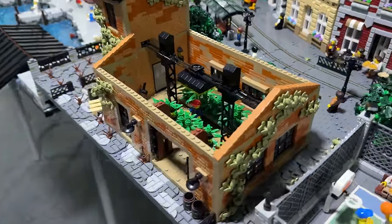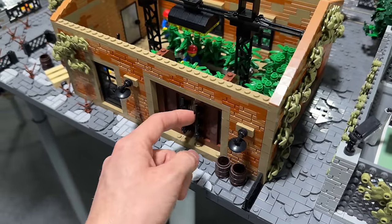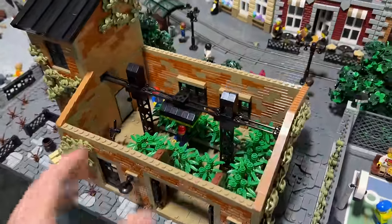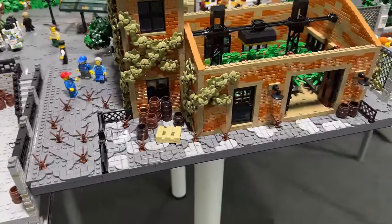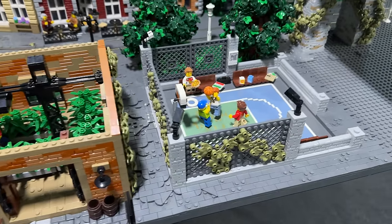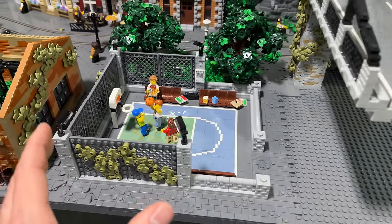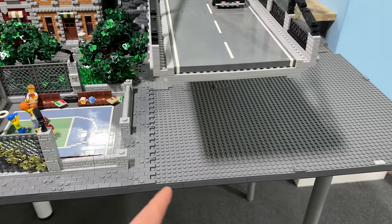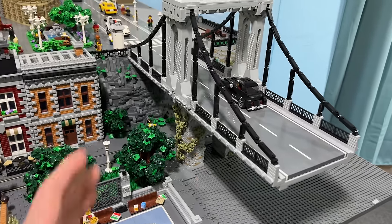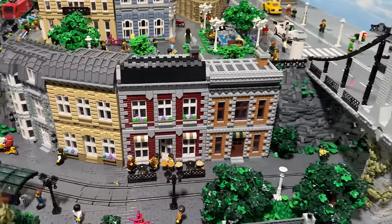My favorite part about the building itself are probably the sliding doors on the outside. I'm probably going to automate them at some point so they can open and close automatically, revealing the farm. On the outside, everything is a bit worn down with these cracks in the paving. On the other side of the building, we have a small basketball court, which is also one of my favorite features of this corner. At some point, I'm going to extend it with a small skate park right underneath the bridge, which is another favorite build of mine because of the size.